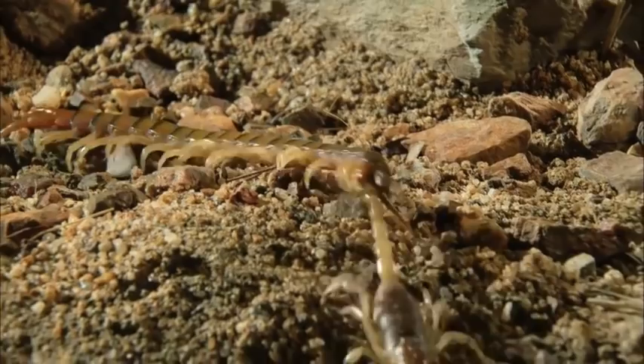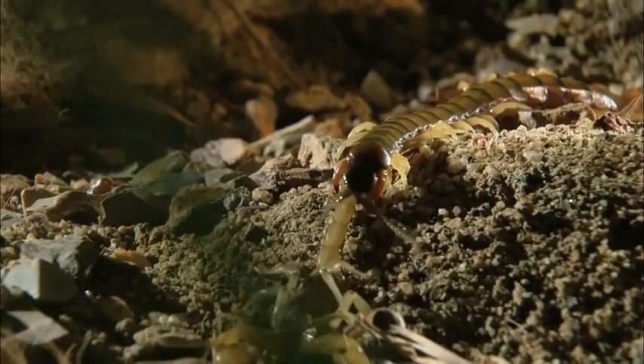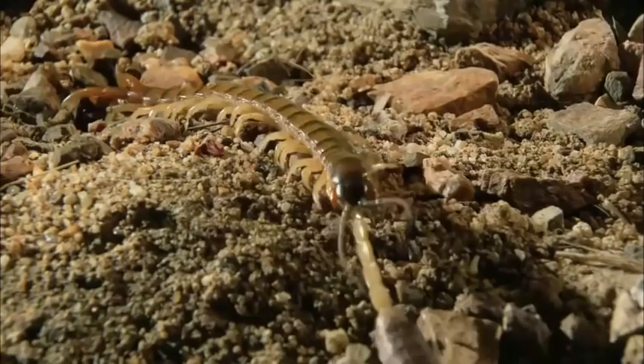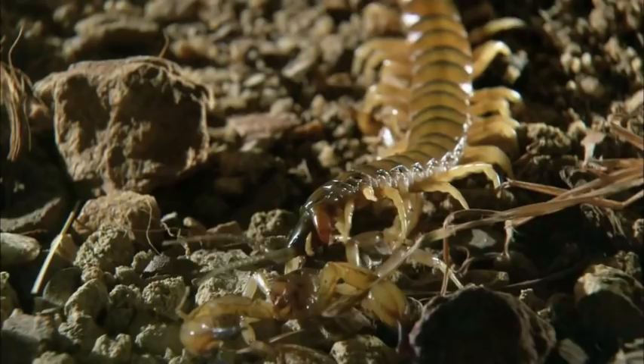There aren't too many creatures that would be game to grab a scorpion by the tail, but the Centipede is strong enough to pull this off. The Centipede bites the scorpion's tail, shutting down the scorpion's main weapon. Now that the tail is completely immobilized, the stinger is useless. With the stinger out of action, all the scorpion has are its claws — it snaps at the Centipede. Desert Centipedes are handy at wrapping up their prey, using their entire body and all their legs to hold the prey perfectly in place while delivering venom.